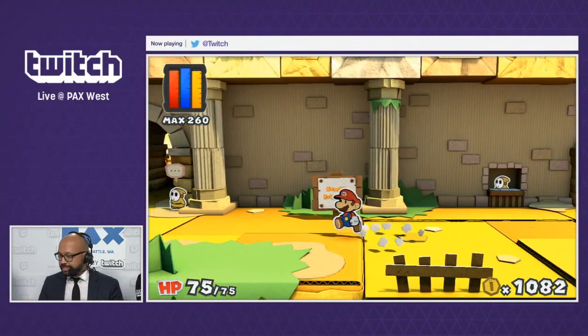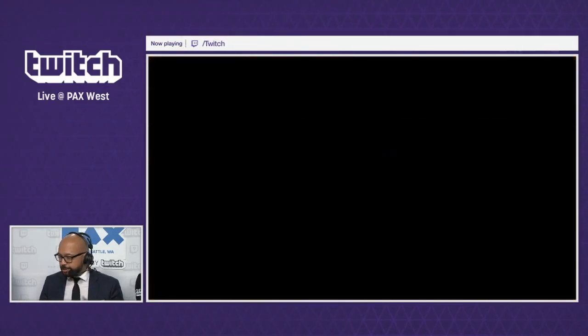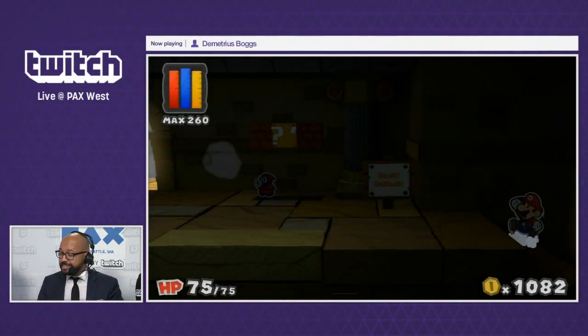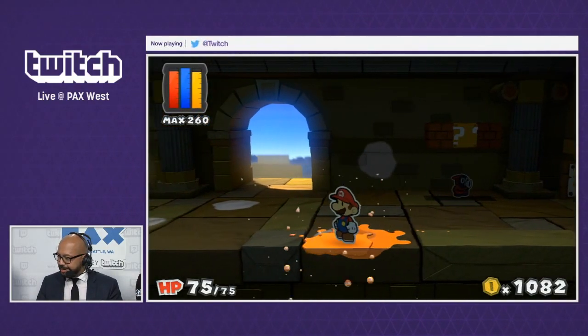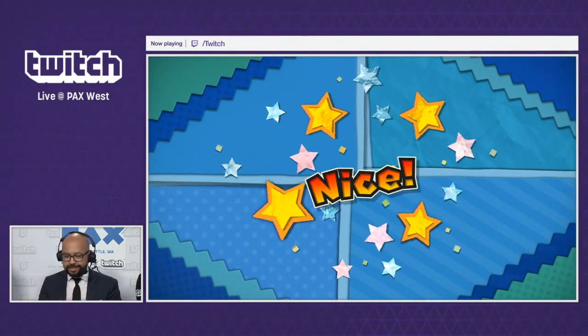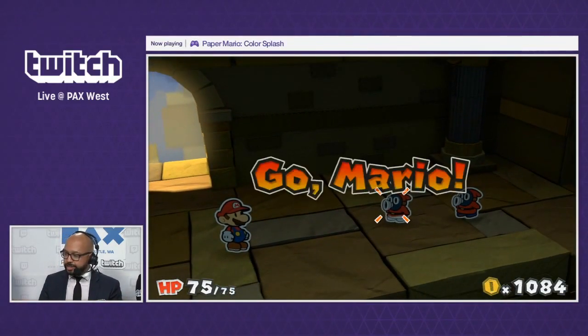Previously, this area was not available — it was blocked off. But since we spoke to the pre-screener, we can now explore this area. This is where we're going to get into some combat and platforming. And are we going to see his paper features come into play? Yeah, you're going to see a lot of battles and a different style of conventional platforming. Right now we have two enemies — you can jump on top of them. This is a good example of combat.